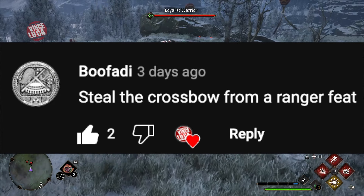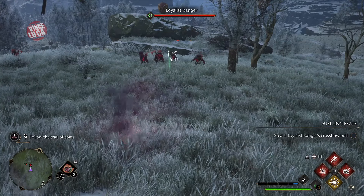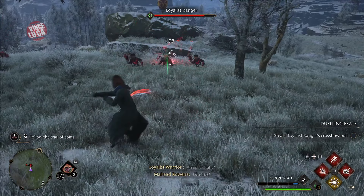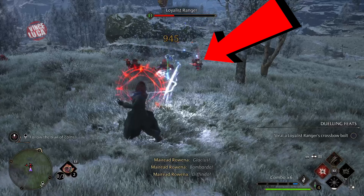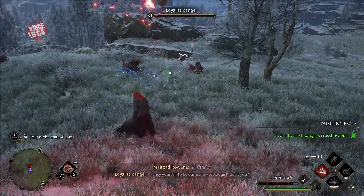Someone on the channel asked me how to steal the crossbow from a ranger in Hogwarts Legacy, and this is how you do it. When you're fighting a ranger, you're going to want to look for the button to grab the cross bolt out of his crossbow — just like throwing a barrel.